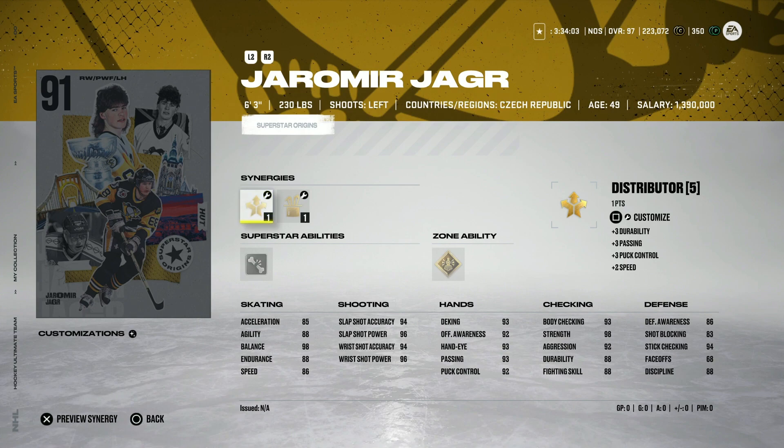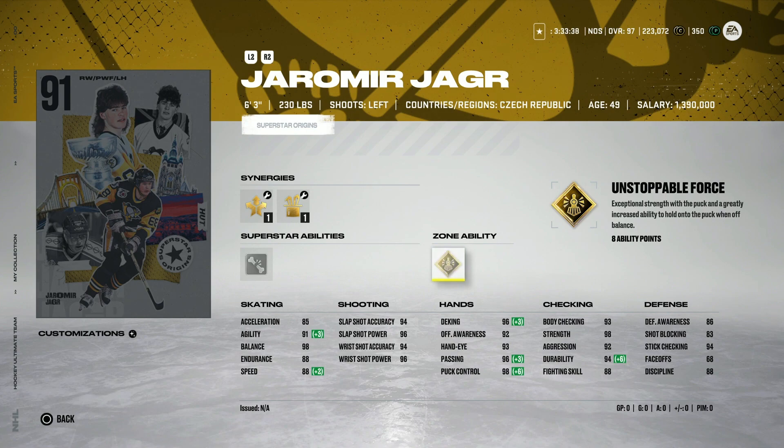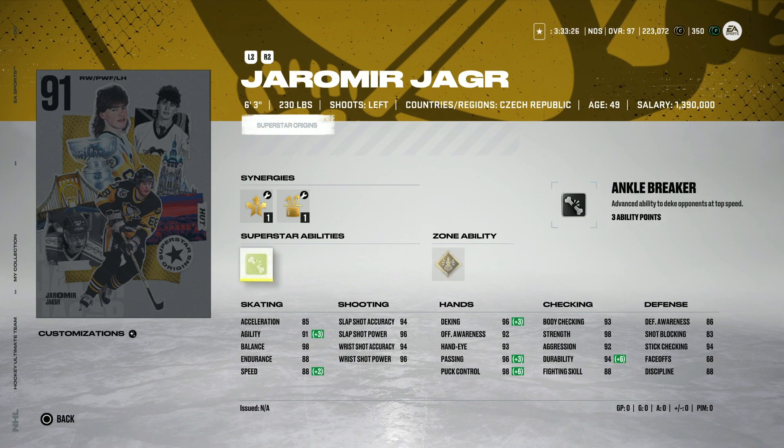And then famously, the launch first event — Superstar Origins, the first event of NHL 22 — we received potentially one of the worst cards in years in terms of what it looked like in the build and everything it had the potential to be. The 91 Yarmir Yager: speed at 88 — remember, this is October when speed was way down — he felt like an 80 overall skater. His shot was in the high 90s, but even in October, he could not score consistently for a large portion of the player base. Unstoppable Force on him didn't seem to do anything. This was just all around a mess, and he's going to start out as guaranteed among the worst cards in NHL 22, which is obviously a huge letdown because it's Yarmir Yager.